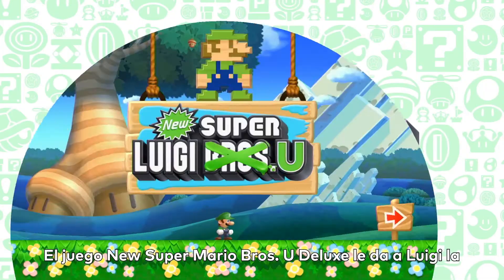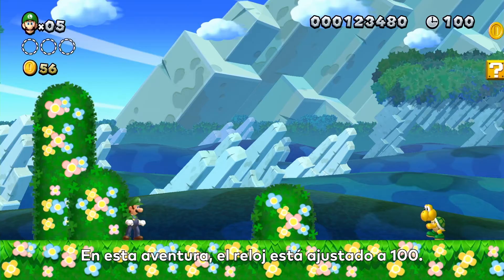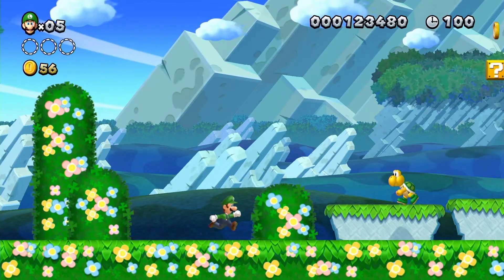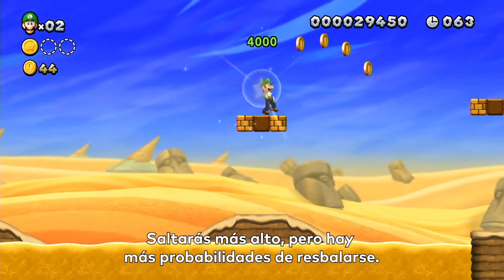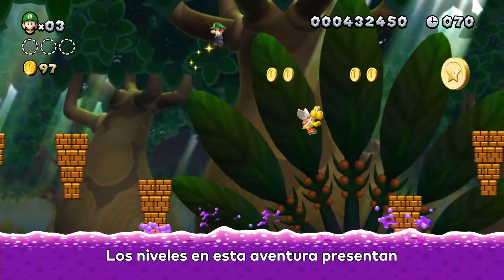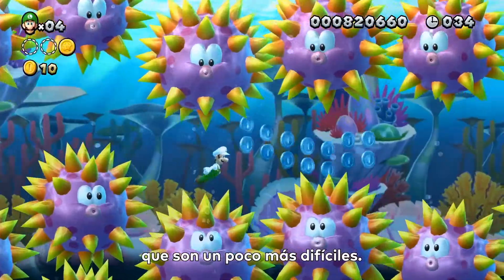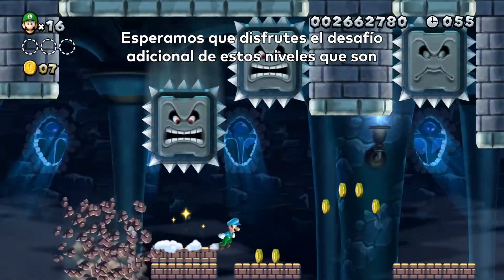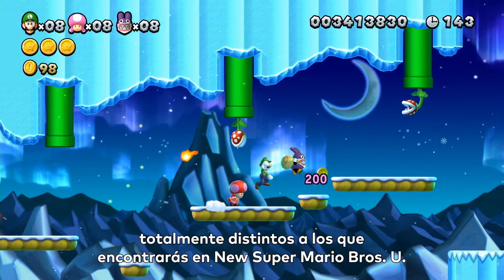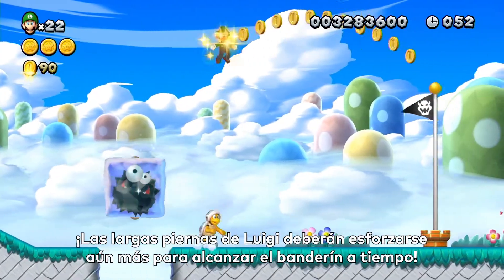New Super Mario Brothers U Deluxe gives Luigi the spotlight in his own full adventure, New Super Luigi U! In this adventure, the clock is set to just 100. You'll jump a bit higher, but you're also more prone to skidding. The courses feature puzzling obstacles and entertaining enemies that are a bit more difficult, all different from those you'll find in New Super Mario Brothers U. Luigi's long legs will really have to pick up the pace to reach the goal pole in time.